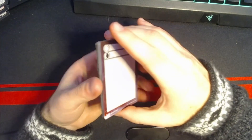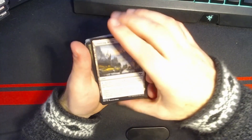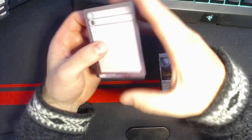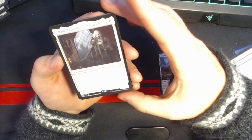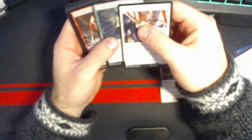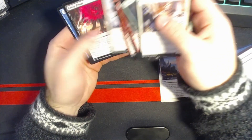I'll go from the back this time. Evolving Wilds — search your library for a basic land, put it on the battlefield tapped, then shuffle. Let's just go from the front. We got Thalia, Guardian of Thraben — one and a white, first strike, 2/1. Non-creature spells cost one more to cast. I don't think we got anything else good, so we'll just stick with that.